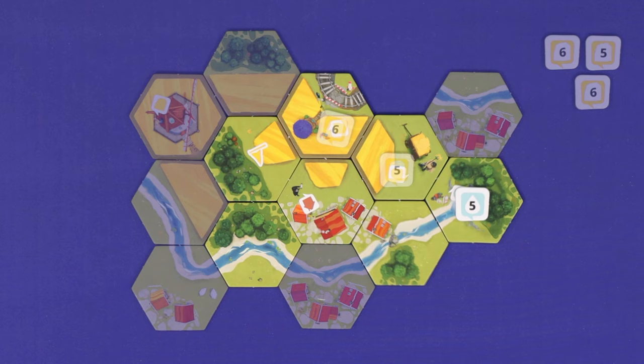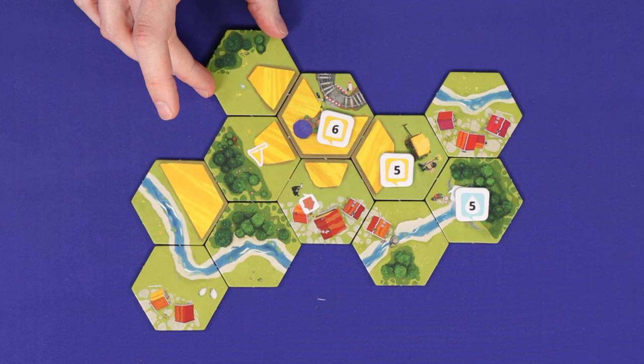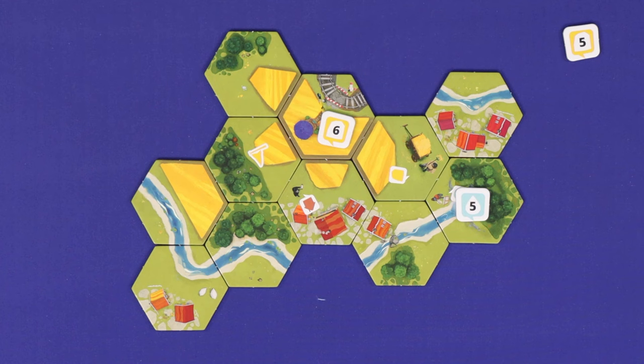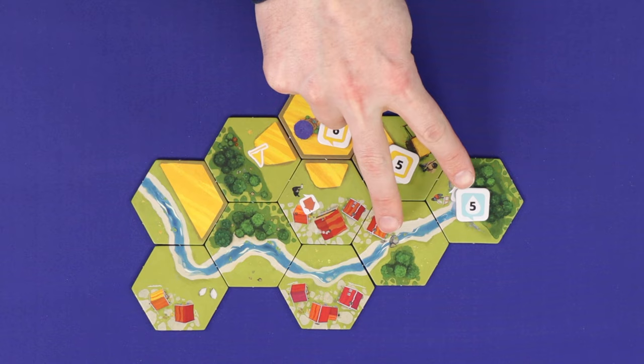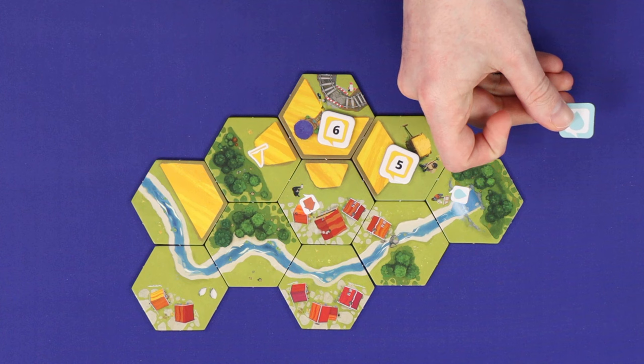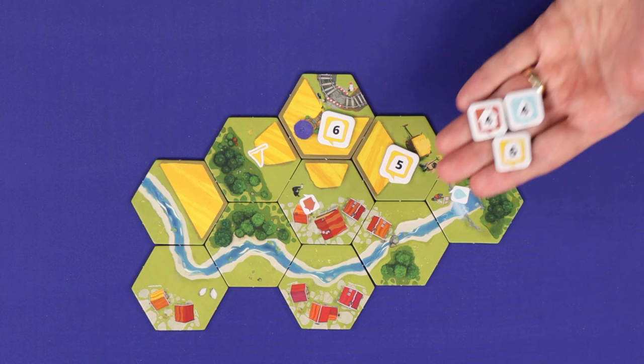On the other hand, when placing a landscape tile, you are allowed to do so in a way which renders a task impossible. Here, I would have completed this grain area of 5, completing this task for points, but leaving this 6 impossible. Similarly, if I place here, it is legal, but I've overshot from a stream of 2 to a stream of 6, rendering this one impossible. If any task is rendered impossible, remove its task marker, flip it to the unscoring side and remove it from the game. Be careful not to mix it up with your face-up scored markers or your face-down supply markers.